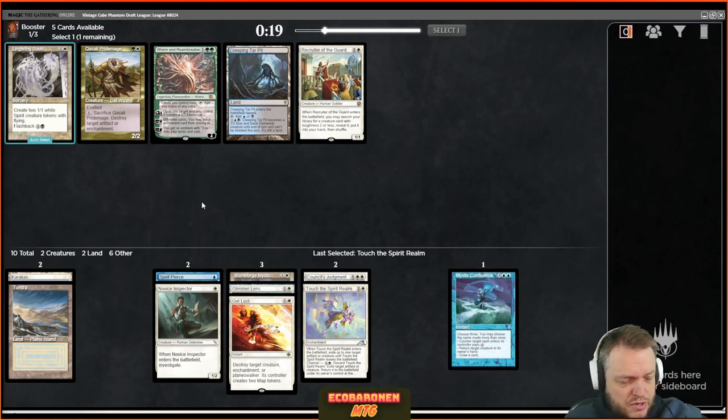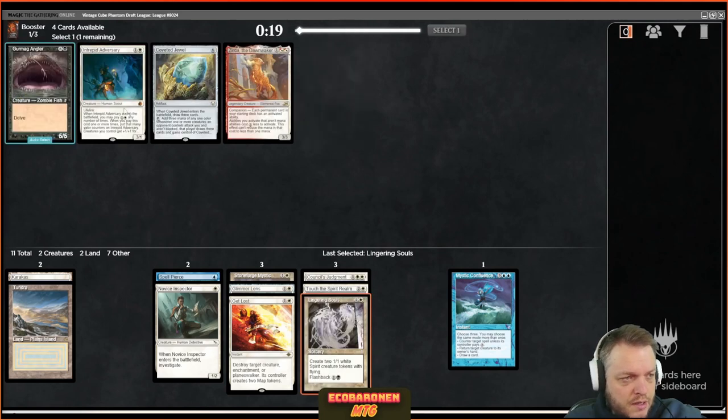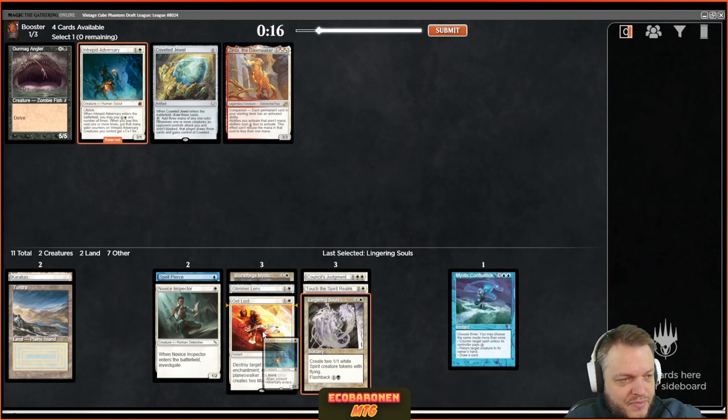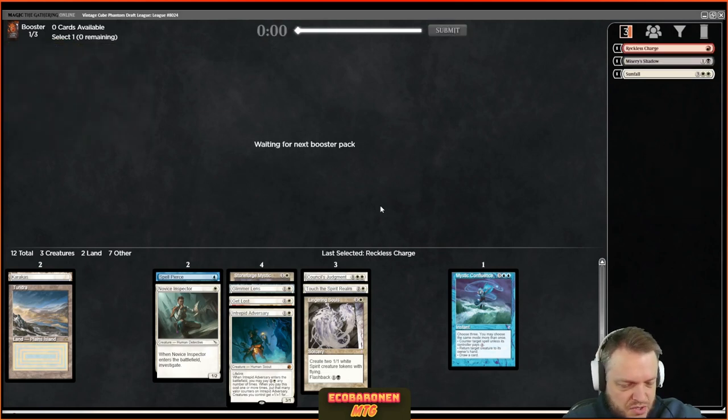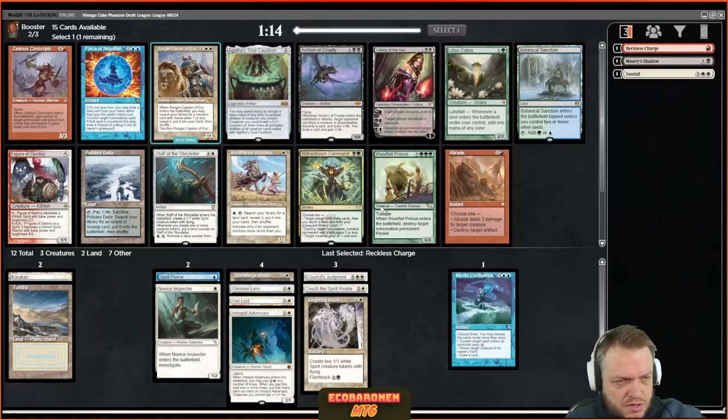I'm not the biggest Recruiter fan, but Lingering Souls requires a splash. I'm going to take the Lingering Souls — there's also an Adversary that's pretty amazing. If I get a black splash I can play Souls no problem; if not, I can just move it to the sideboard. I'm really not the biggest Recruiter fan — it's too much mana to go get a creature unless you already have Skull Clamp or Solitude.